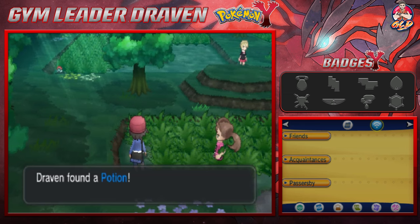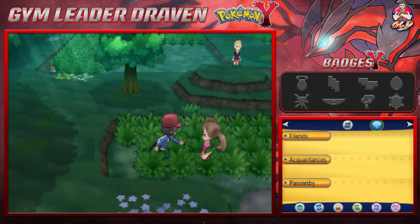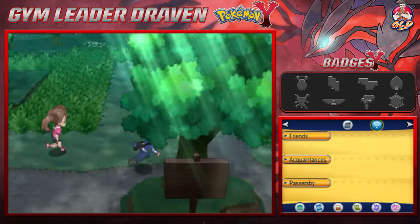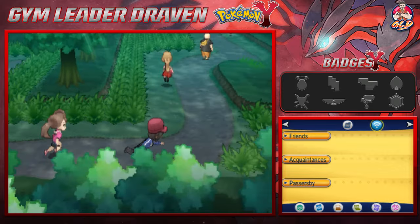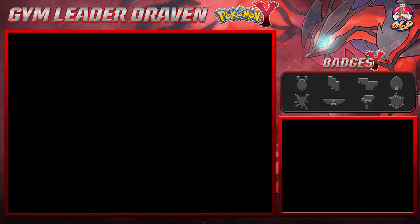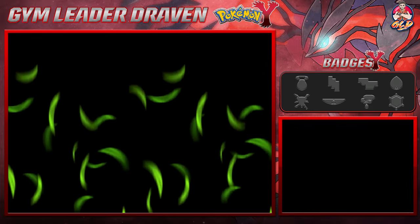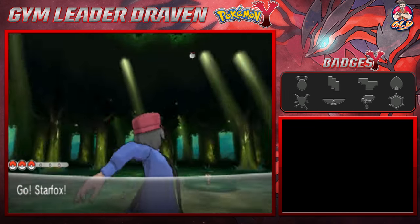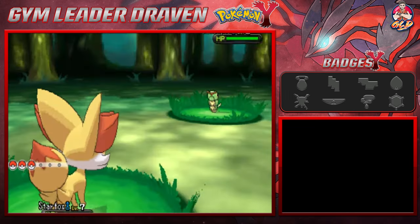You will be able to find some pretty cool pokemon here like Pikachu, the elemental monkeys from the Unova region, Caterpie, Weedle, and the occasional Zigzagoon. I got myself a Potion — I'm here collecting stuff. Now I'm trying to figure out what pokemon I'm going to get alongside Starfox. And would you look at that — it is a Caterpie!